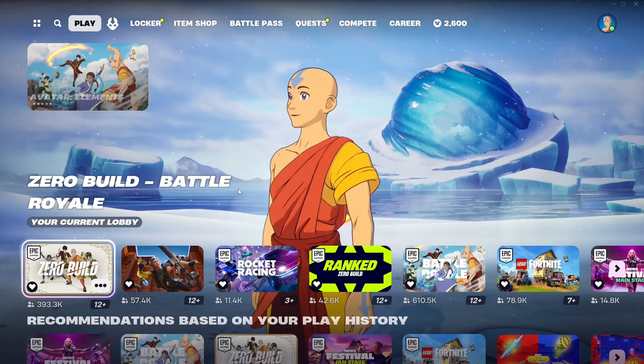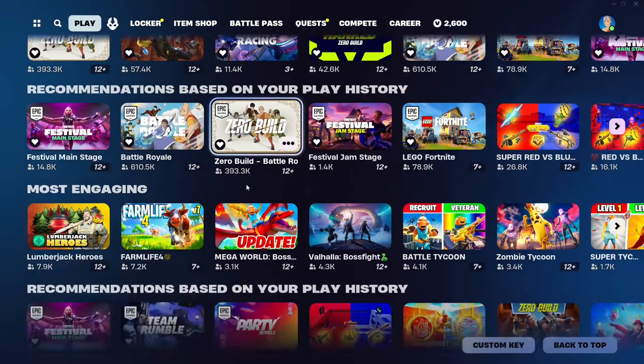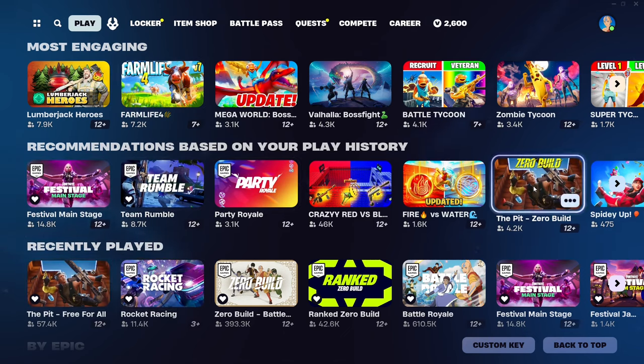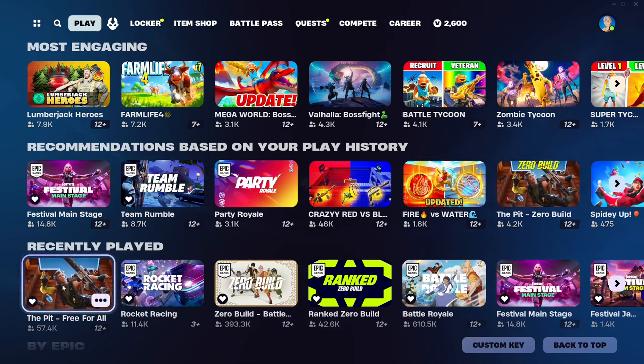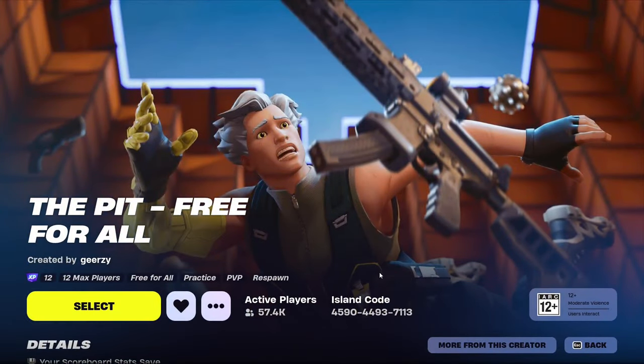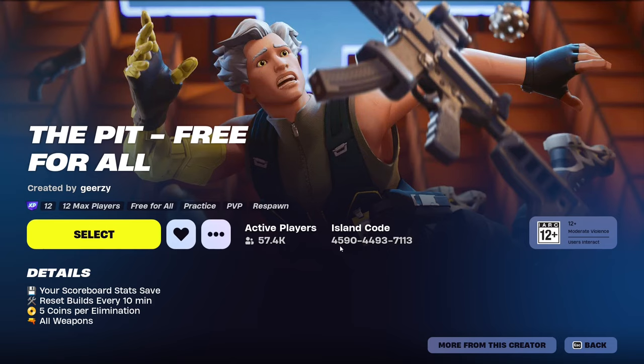The first creative map is a very popular one. You can find it by scrolling down to the recommended ones — it's called The Pit Zero Build. I usually go for the free-for-all version because it has 57,000 people playing and it's very popular. The map code is 4590-4493-7113, so make sure to favorite it so it's always in your favorite maps.